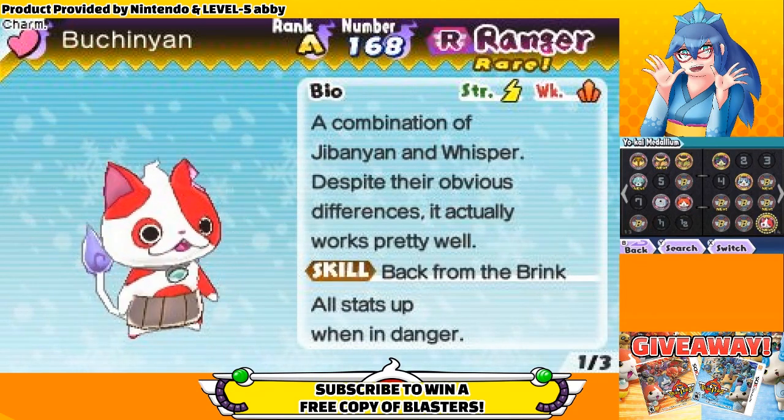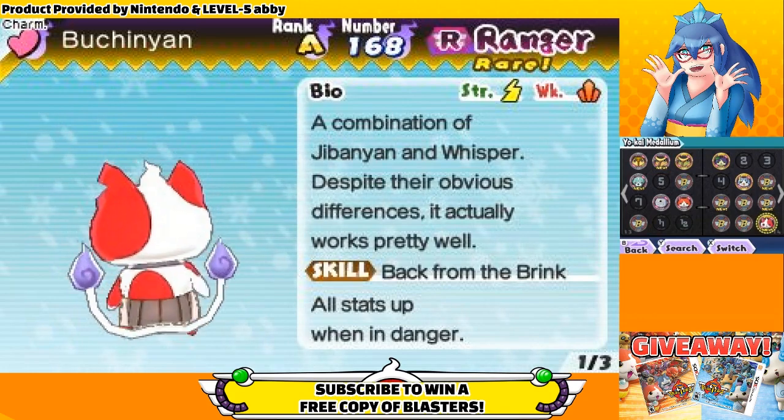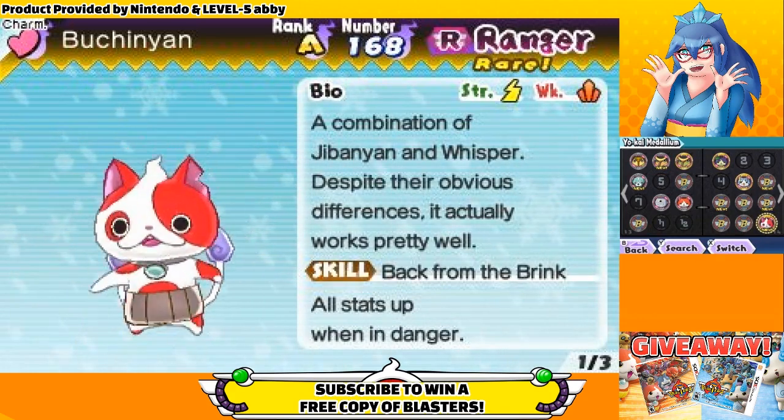Half smart, half cat — everyone's favorite Yo-Kai fusion you can't obtain by fusing is back in Yo-Kai Watch Blasters. In this quick tip video, I'll tell you how to get him and if he's worth the effort.